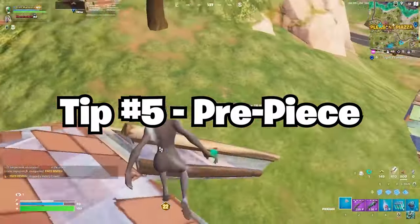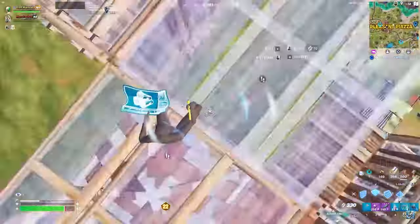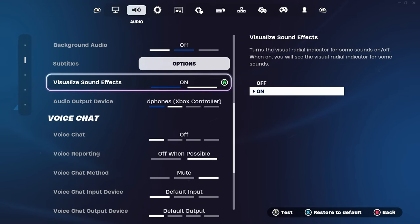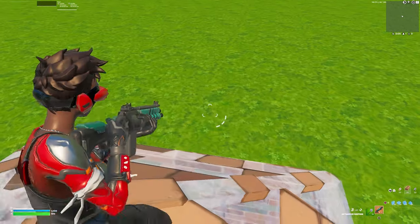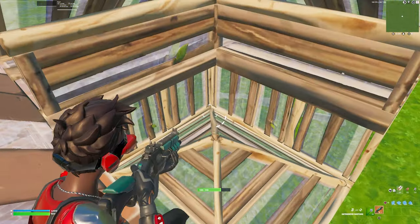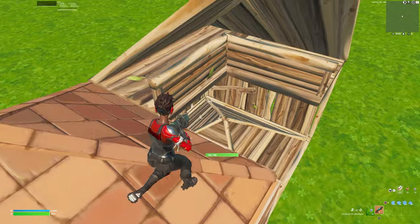Next tip is pre-piecing. It's basically predicting where your opponent will go and piecing them there. Pros do it all the time and it's more popular with a floor cone double edit down. The first thing to pre-piecing is having visual sound effects turned on. It shows your opponent's footsteps so you know where they are, and you have to follow that movement and build towards that direction and piece there. For example, if there's someone in this box and I see footsteps heading this way, I'm going to build towards that direction, edit, and piece below. But one thing to not do is drop down because you're basically making it a 50-50 — so stay up, shoot, and get the easy elim.